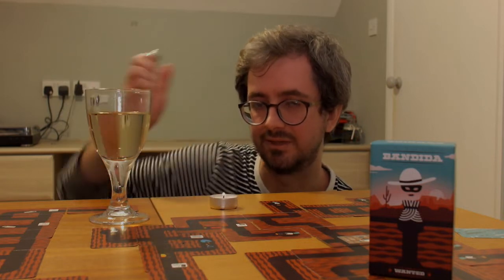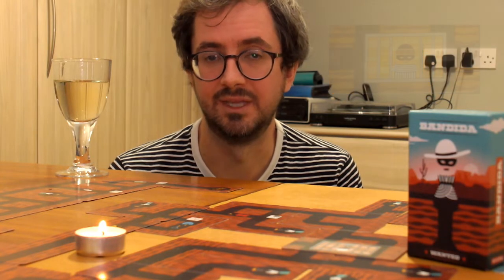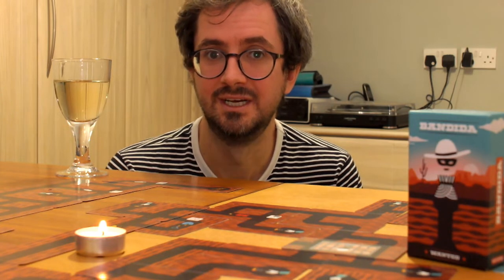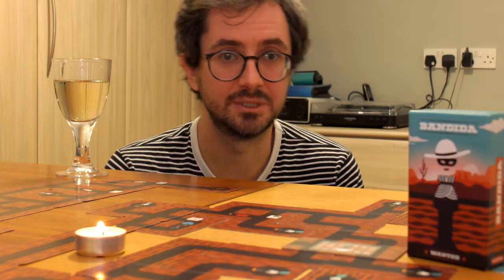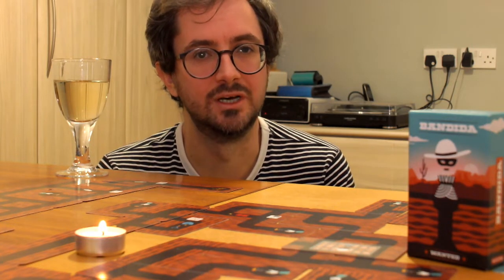Now, if you happen to own a copy of Bandido, then it's time to turn down the lights, put on a little bit of Barry White, and play the lovers' mode. Nothing says romance like making things hard — the difficulty, that is. Take the Bandido card from the base game and shuffle it in with your draw pile. Was a handful of exits not hard enough for you? Because we're about to double it. Block all the exits, otherwise your Bonnie and Clyde, Benny and Clyde, or Bonnie and Claire pairings will wander off in tandem, hand in hand, as the sun sets blissfully below the horizon.